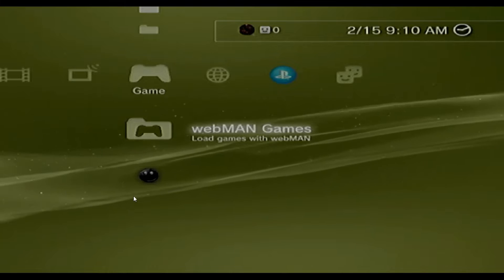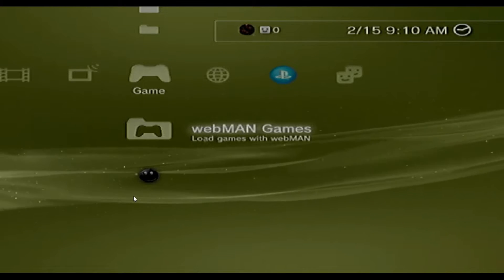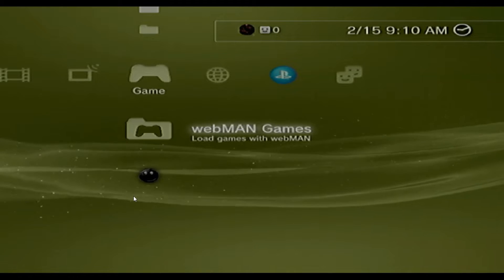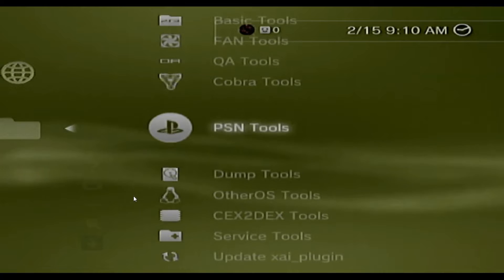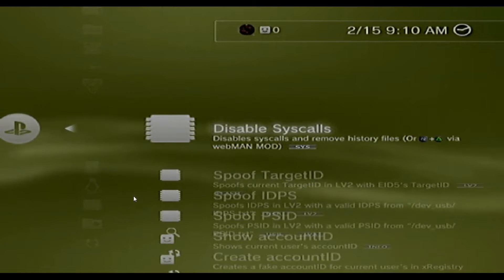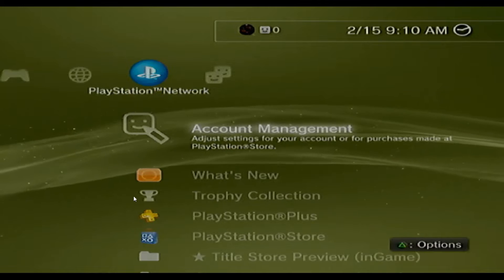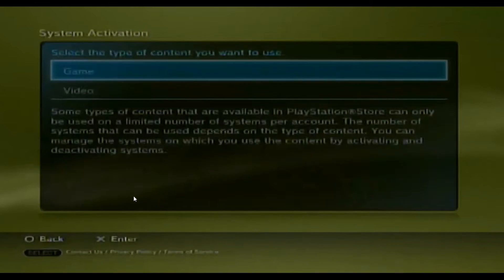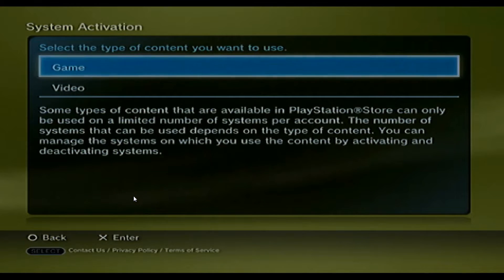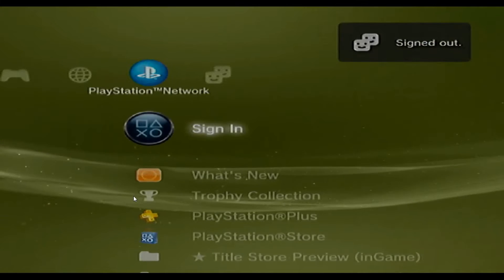First thing you're going to want to do — this console needs to be activated on the account that you plan on using. Go over to Custom Firmware Tools, come down to PSN Tools, disable syscalls. Once syscalls have been disabled, go ahead and log in, go into Account Management, System Activation, PS3 System — you're going to want to go ahead and activate for game. Once that's been done, we can go ahead and sign out.